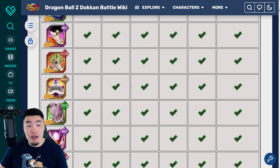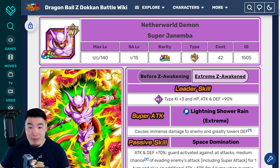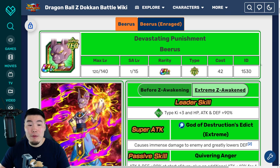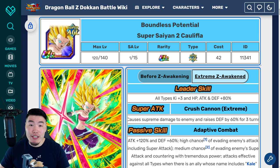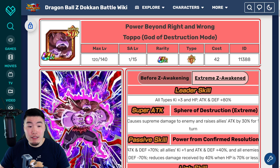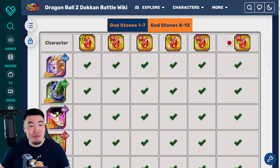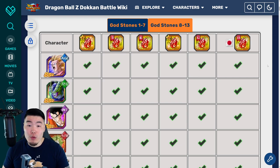I'll just tell you right now that the ones that stand out to me are the following: Int Janemba, STR Super Saiyan 3 Vegeta, Fizz Kid Boo, Tech Beerus, STR Super Gogeta, AGL Super Saiyan 2 Caulifla, Fizz Kale, and also STR Toppo. That pretty much would be the highlights for me, and I'll give you guys the reason for each one.